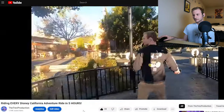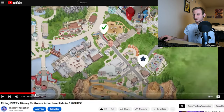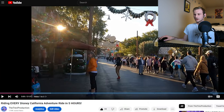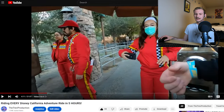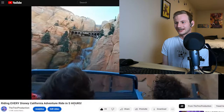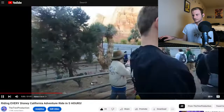Now we're using a lightning lane for Radiator Springs Racers. We are the only crazy ones to pay $18 per person for a lightning lane this early in the morning — there weren't many lightning lane people there. But doing Luigi's first meant we skip most of the standby crowd for Radiator Springs. If we'd done standby for Radiator Springs, we'd have probably waited 45 minutes. It took us about 15 minutes to get through. It's 8:18 in the morning — not even an hour in and we're on the fifth ride, including one of the biggest rides in the entire park. Five rides down, 14 more to go.